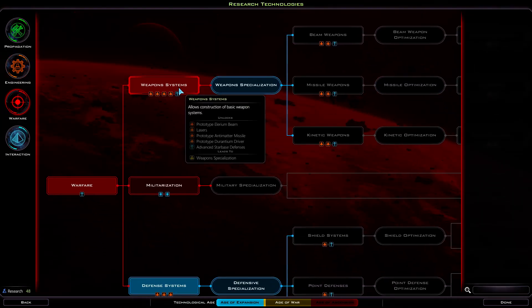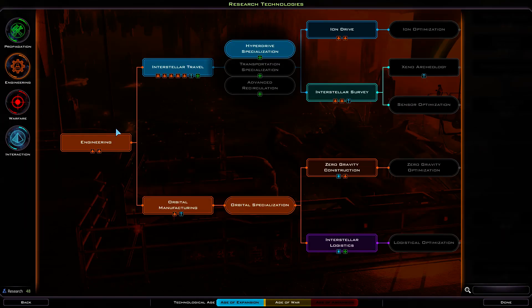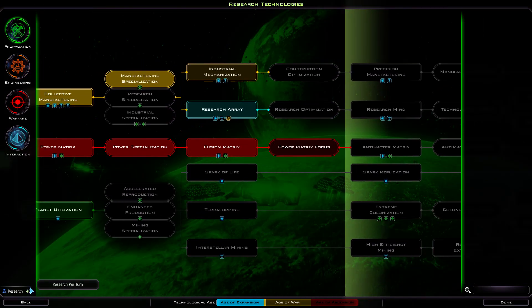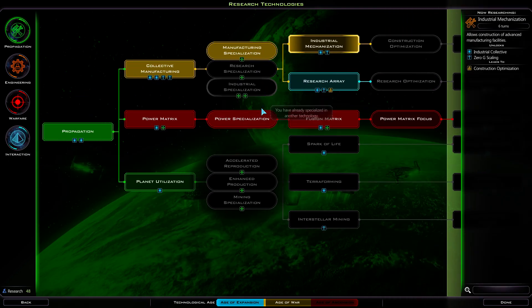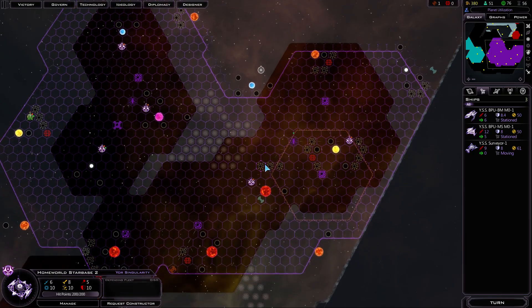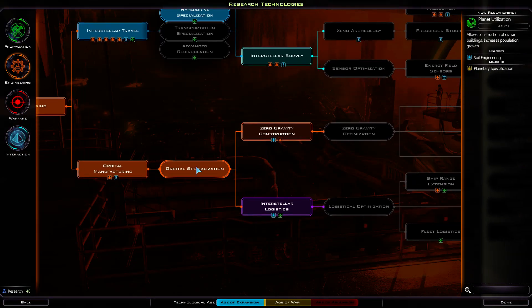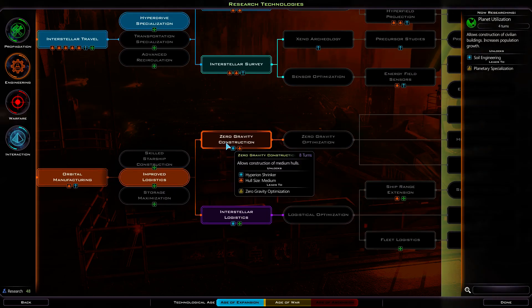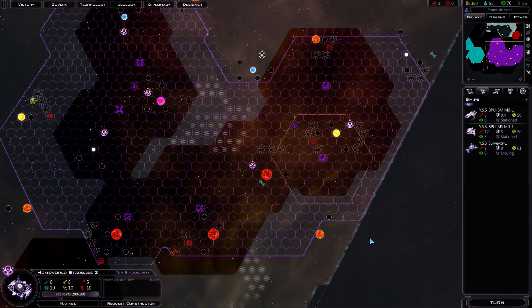So we got weapon systems, we got defense systems, and two other things — things that I knew we were going to need. Only 48 research per turn. I'd like to get enhanced production — let's go for planet utilization. We'll get some more weapons and stuff soon. I thought I unlocked the small ships. Orbital manufacturing, yeah. And we got improved logistics. And this is all we need for the medium hull size.